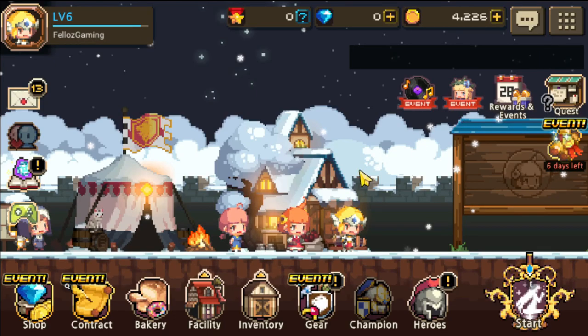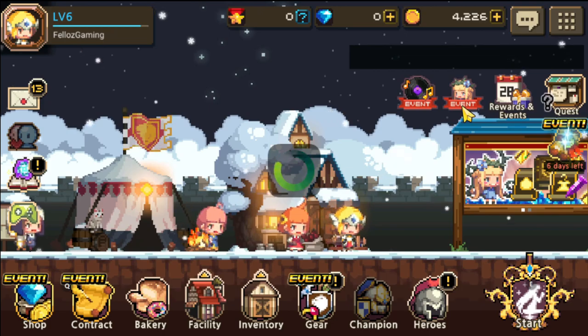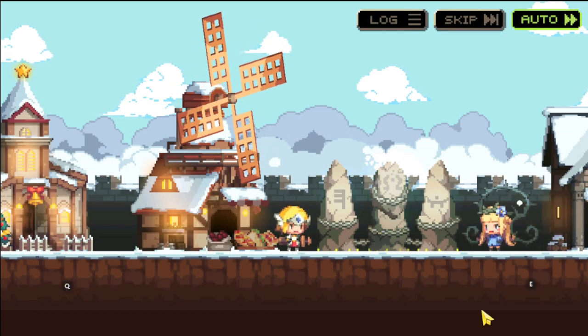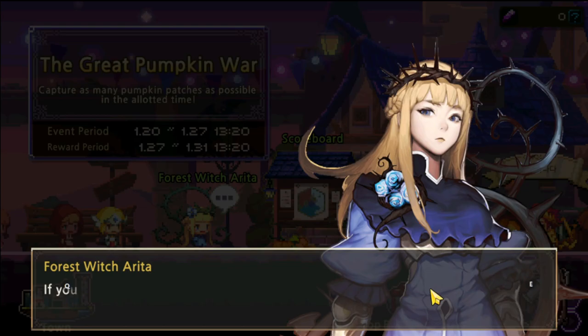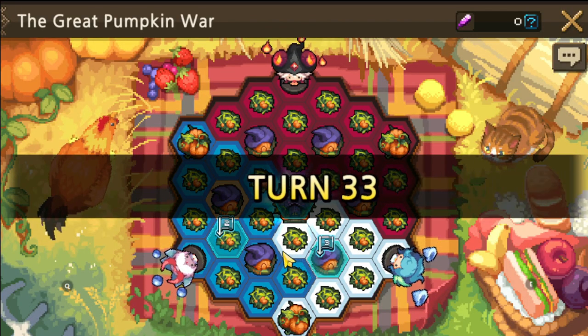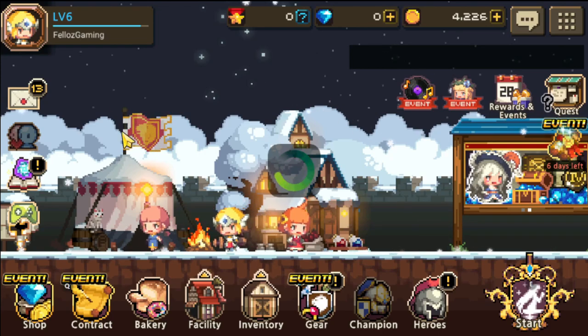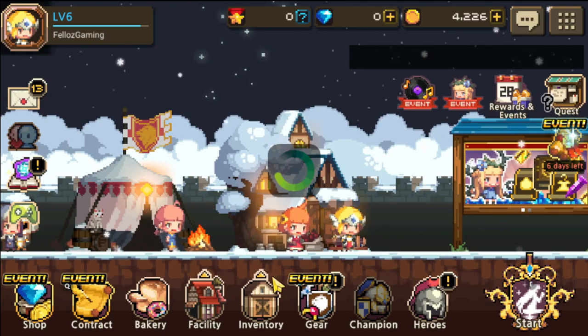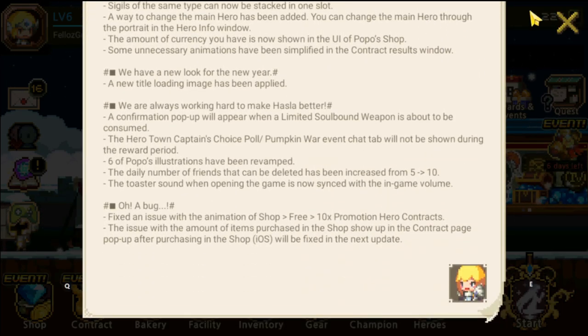Daily login gives you free stuff too. The very first thing is always check the events, because I don't think there is an actual level requirement for it. Always check the events first, guys. Join the event — it's mostly just for participation rewards, so don't worry so much about being the top player or contributing as much because we just started. You can't really do much, but just join it and have a look because it gives you a lot of free stuff.